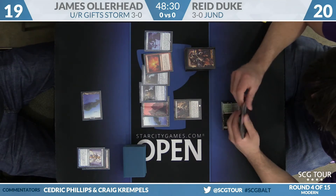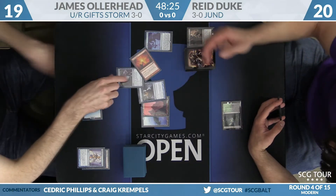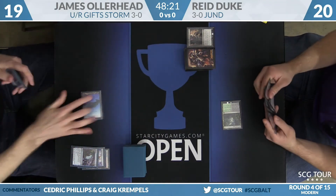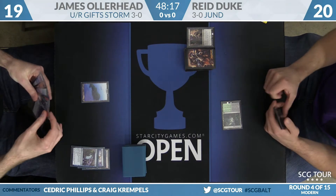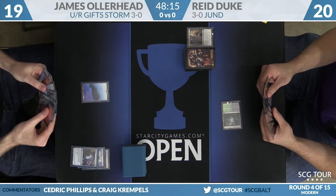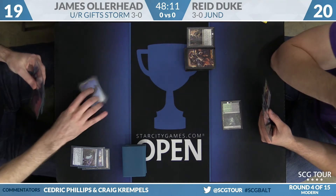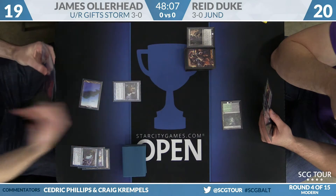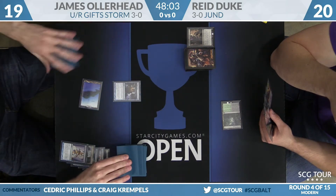Reed is going to select a card. He cannot take Gifts Ungiven, but he can select Thought Scour, Remand, or Pyretic Ritual. He's going to take Remand, cutting into the contents of James' hand, and James will draw a card. It looks like he's left a cost reducer on top — looks like a Baral. But James is going to go with a Thought Scour targeting himself, so two cards go to the graveyard and he'll draw.